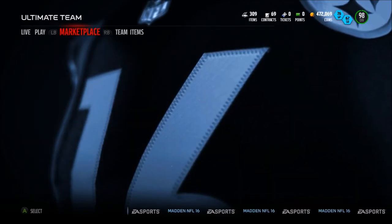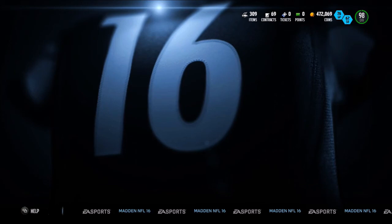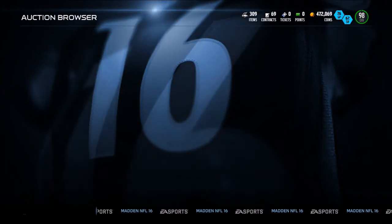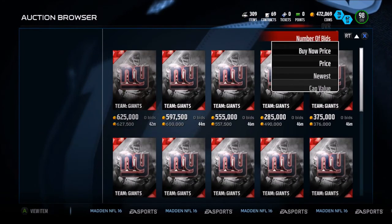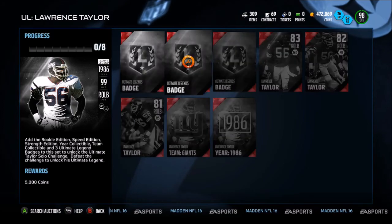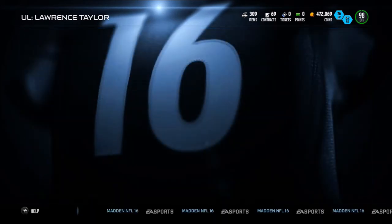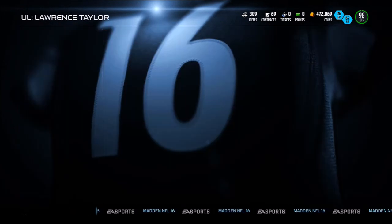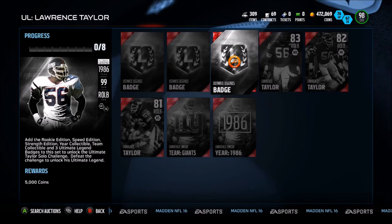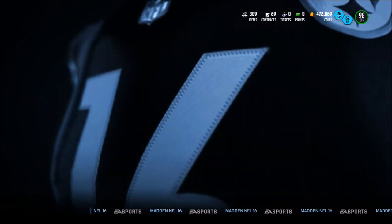Let's go take a look at the Ultimate Legend sets — we may pick up Ultimate Legend Cromartie today. I haven't decided, but if he's cheap enough I'm definitely going to pick him up. Let's see how much it costs to do Lawrence Taylor right now: 190, then 190, so that's 380, plus 66 — that's 446 — plus 60, so about 500K, then 80 — that's 580 — and then 3 of these at 17K each, so about 50K more. You can get him for about 630–640K. If you wait a bit longer, you can probably get him cheaper.